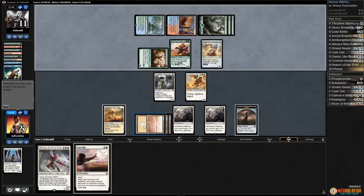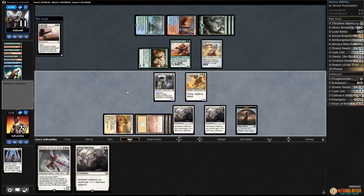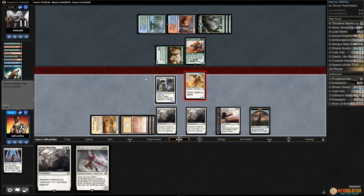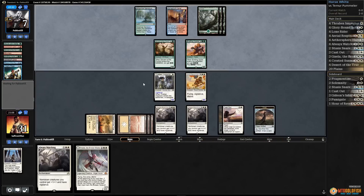Another Always Watching — main phase Cast Out while opponent is tapped out, get rid of Pummeler and get in with Aerial Responder. We definitely get to bring in Solemnity next game. We hit our opponent down to 7, we're up to 31. This is going pretty well — we haven't even had to play a horse or drawn a horse.